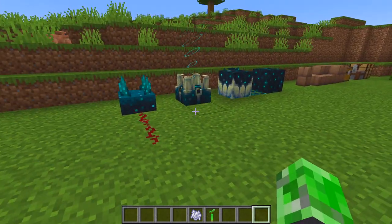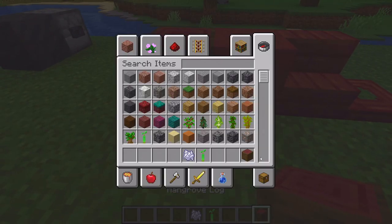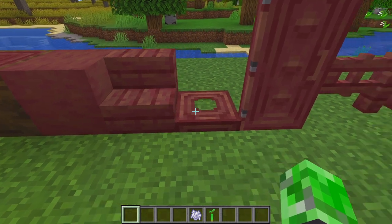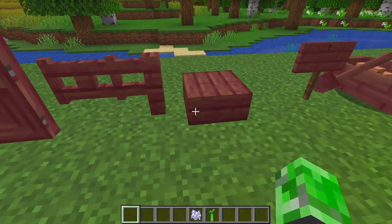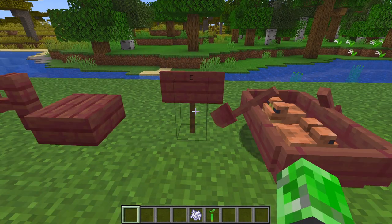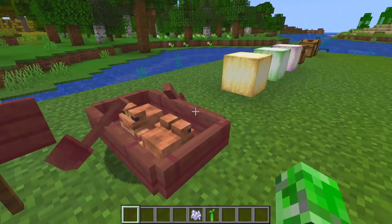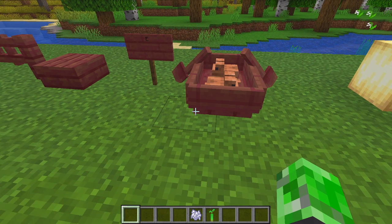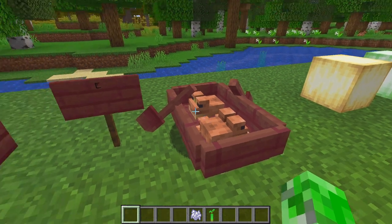Moving on to the wood. We have the mangrove log, the mangrove stripped log, the stair, the doors — a new variety of doors — a fence gate, a fence post, and the fence slab. We also have the sign and the boat. There are two frogs just sitting in the mangrove boat together because I spawned a lot of them — they're just going to chill there and live in the boat.